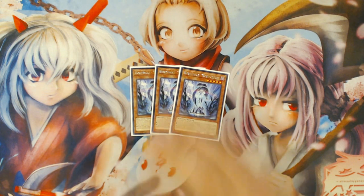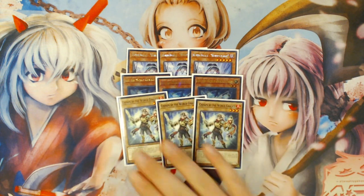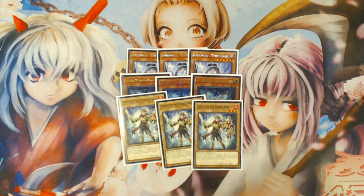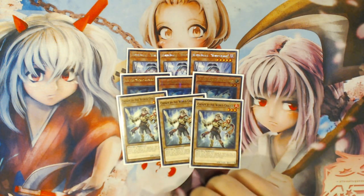This is a 42-card deck list, and it starts with three World Legacy, World Chalice — obviously a three-of, you would definitely max out on this card. Three copies of Lee the World Chalice Fairy, and the only World Chalice vanilla I'm playing is Chosen by the World Chalice. I was originally testing Chosen and Beckoned because with Rescue Rabbit I could do things like Rescue Rabbit into Beckons and make Tornado Dragon, but with Digesto Emeril not in the format anymore, there's just literally no reason to be running Beckoned. Chosen is far superior because it can be summoned out of your deck off E-Tele, alongside Rescue Rabbit, alongside World Legacy World Chalice.